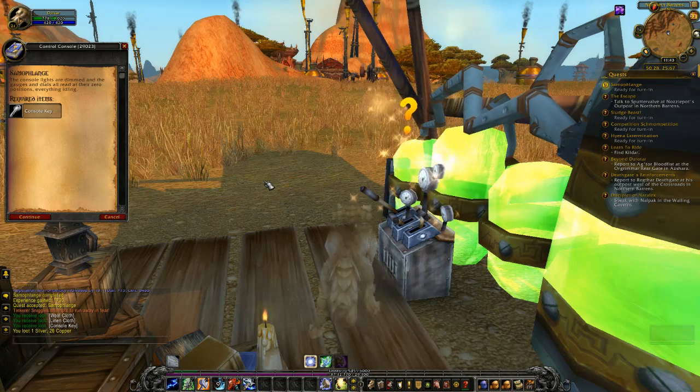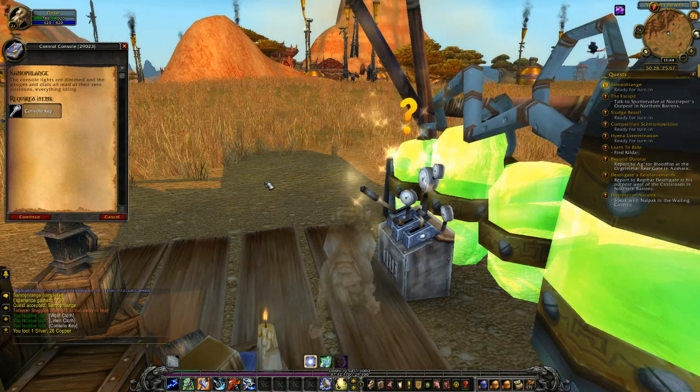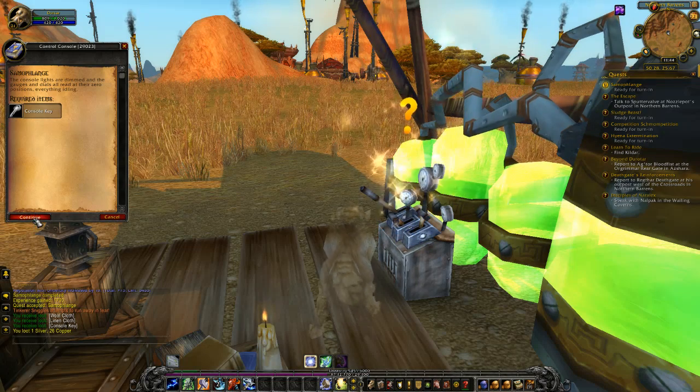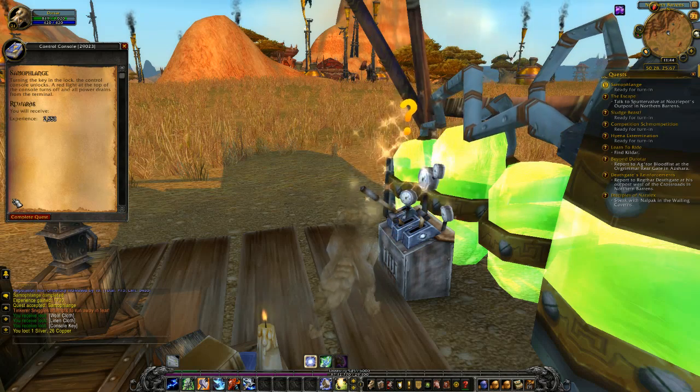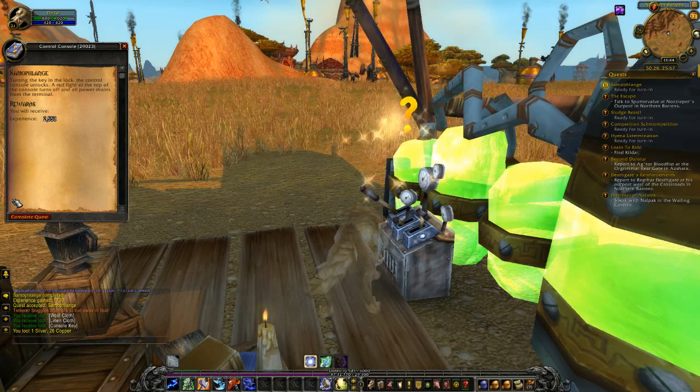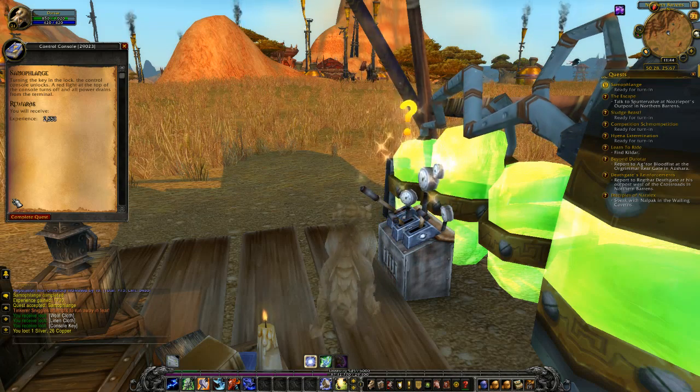The console lights are dimmed, and the gauges and dials all read at their zero positions. Everything idle. Turning the key in the lock, the control console unlocks. A red light at the top of the console turns off, and all power drains from the terminal.